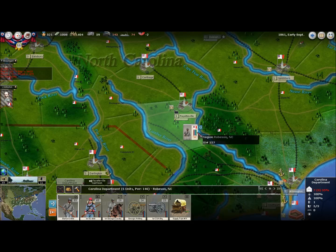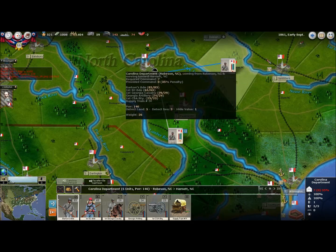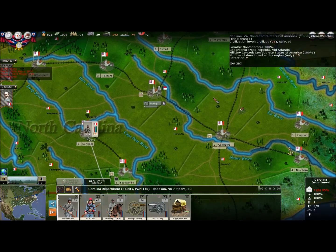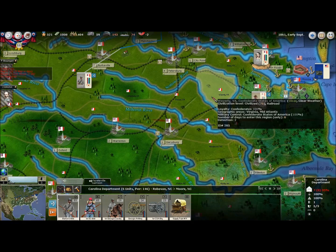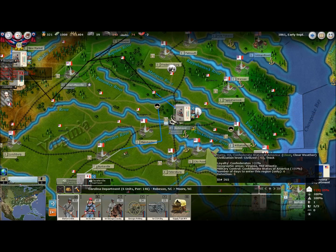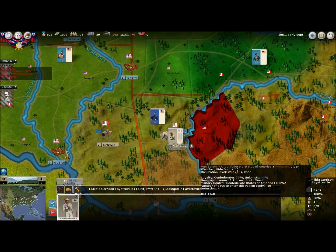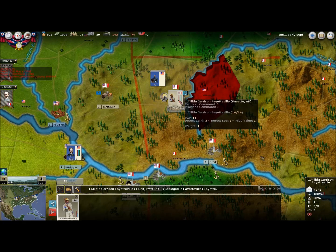Carolina Department is also slowly making their way north, and that would take 16 days, so I'll just have them go that one spot. Fayetteville is under siege. It looks like they automatically raised a garrison — most towns automatically raise a garrison. That's one thing that bothers me because I wish I could just tell them not to bother raising it, since I was going to let them have this. It's really kind of a waste to have troops here defending it, but they might be able to put up a little bit of a fight and at least cause them casualties.